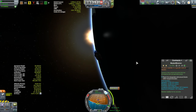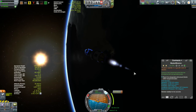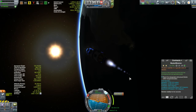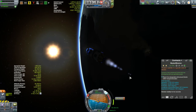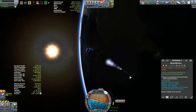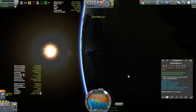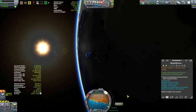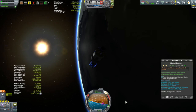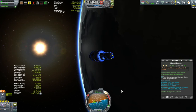We're getting ready for our burn - a simple matter of burning until our apoapsis gets up to where our eventual periapsis needs to be, around 10,484 kilometers. As I'm doing this burn I'm paying more attention to Kerbal Engineer's apoapsis height than the maneuver node burn indicator. Unfortunately, right at the end I got my fingers mixed up and pressed Z for max thrust rather than X to cut thrust, so I ended up over-burning and had to burn a little bit retrograde to fix it - but no matter.